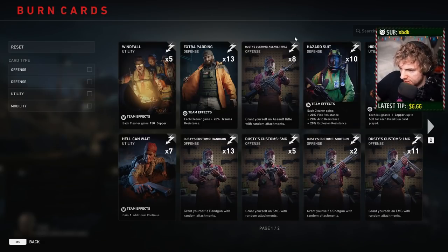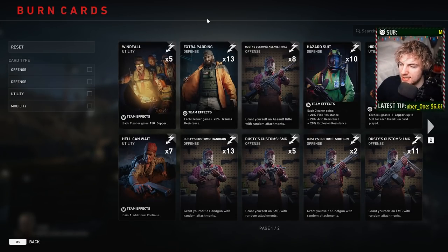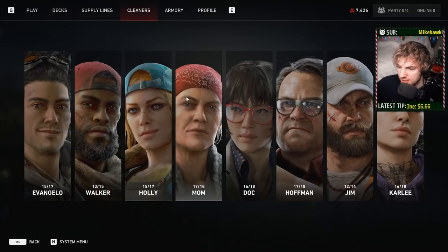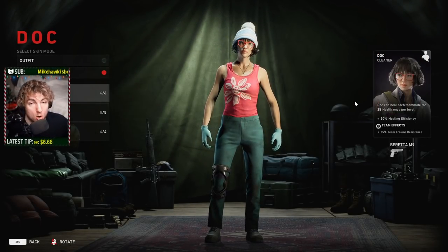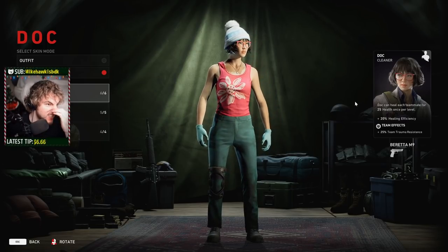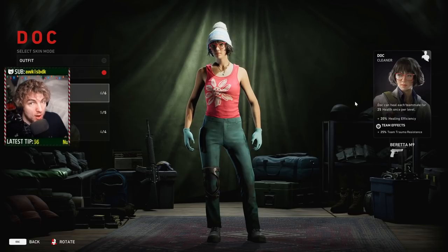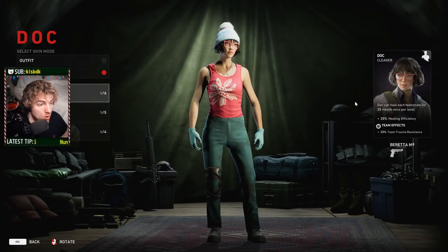You're getting the idea of some of the crazy things you can do with these cards. Windfall is basically free 600 copper for your whole team, so if everybody plays that it's 2,400 copper. Extra Padding gives each cleaner an extra 20% trauma resistance — and this is general trauma resistance, not just in-cap. If each player plays it you get 80%. If you also have a Doc on your team, she comes with 25% team trauma resistance, so suddenly there's virtually no trauma for the rest of the level — really nice for melee builds running Battle Lust.